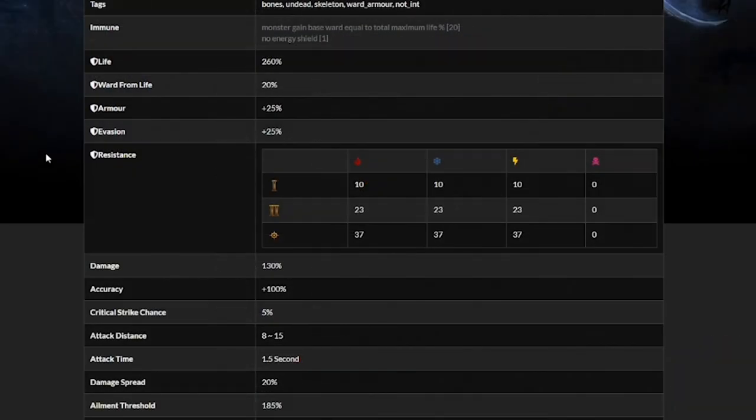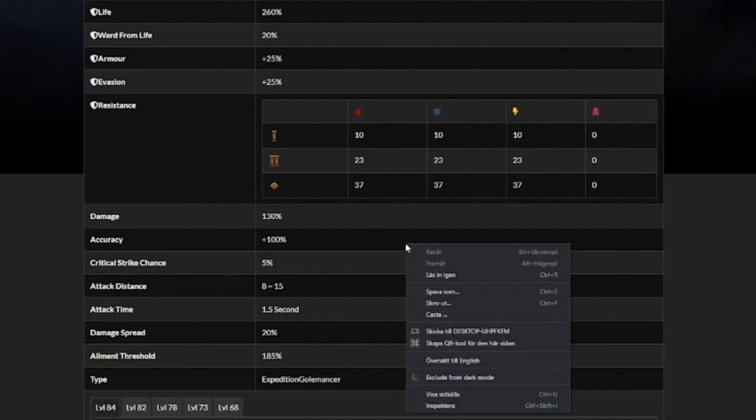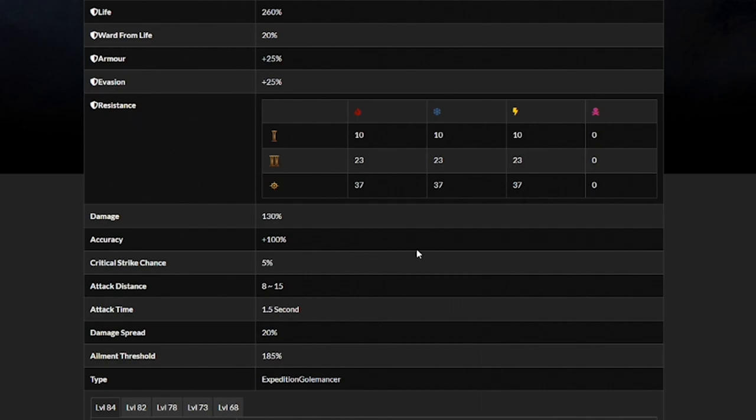They actually have 20% of their life gained as a ward, which is the new defensive layer, making them surprisingly tanky. They have a baseline critical strike chance of 5%, which most Spectres have, except for the Frost Auto Scouts which are barely worth using unless you're not using Tri-Grip. They have plus 100% accuracy and 130% scaling on damage, plus a couple of other defensive stats we don't often see on other minions.